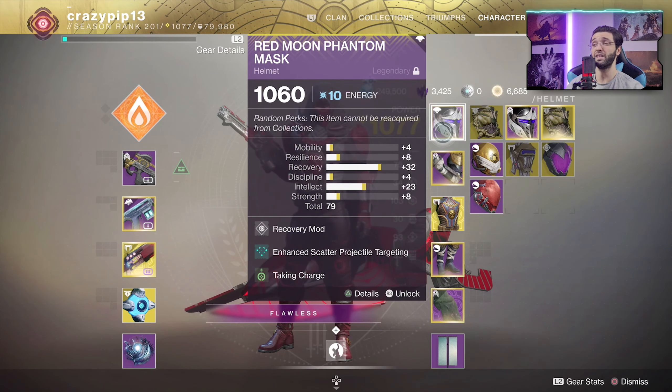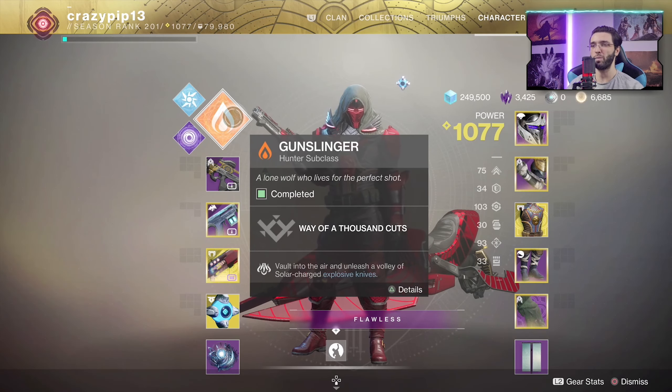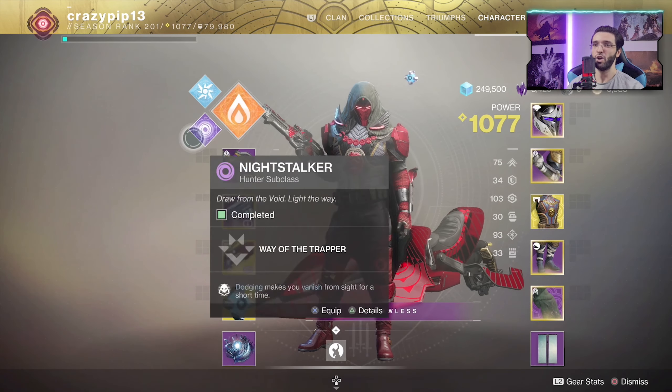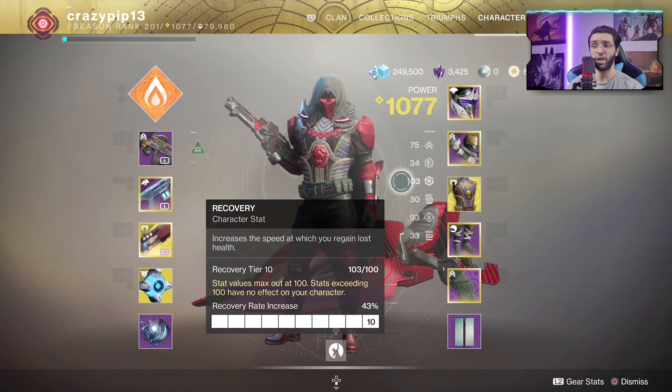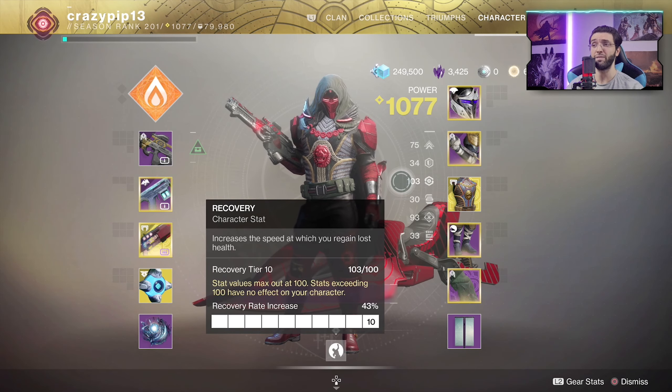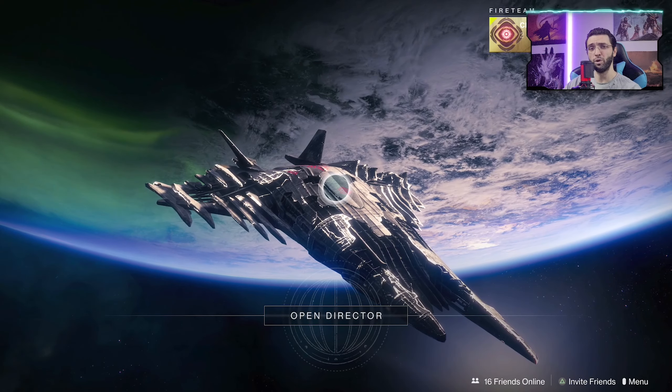I'm talking better handling, reload, everything — pretty much Quickdraw on all of them. We're also going to be running Taking Charge on the helmet in combination with High Energy Fire to do more damage every time we pick up an orb of light. For the super, I'll probably use Way of a Thousand Cuts or just play invisible top tree Nightstalker to make it more deadly. For stats: max Recovery, Tier 9 Intellect, Tier 7 Mobility — more than enough since we're using Dragon's Shadow. Now it's time to jump into the Crucible.